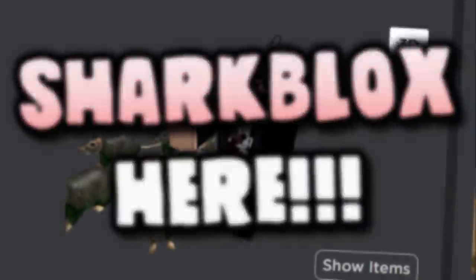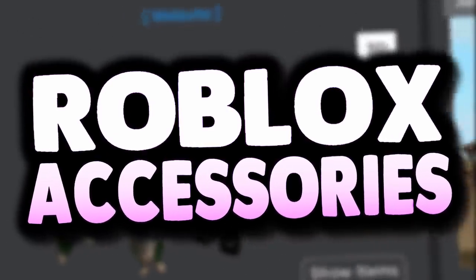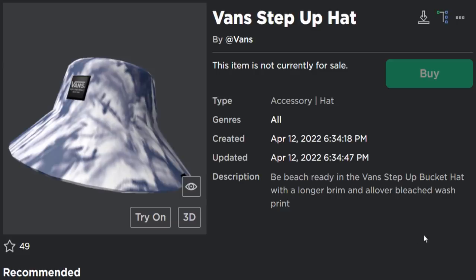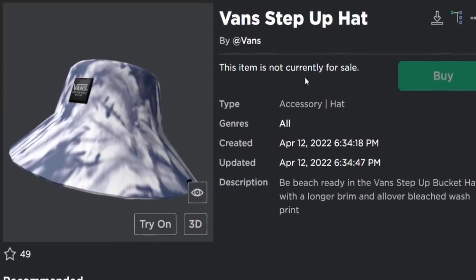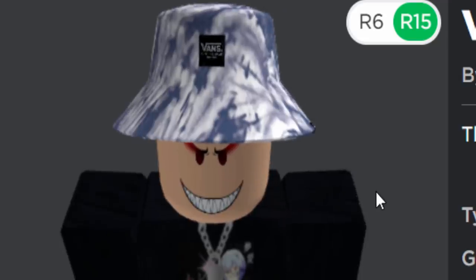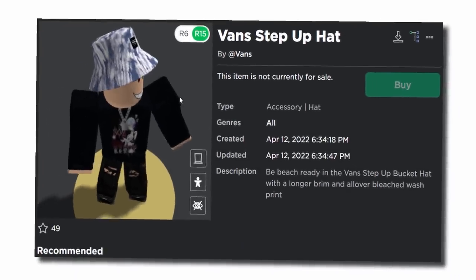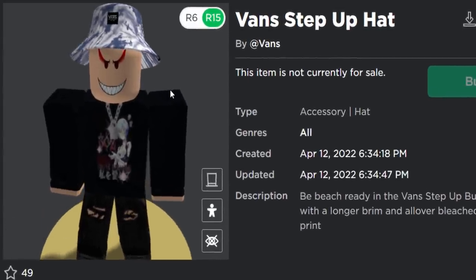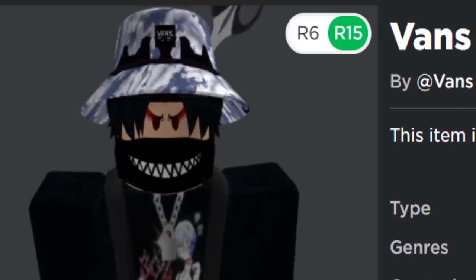How's it going guys, Sharp Looks here, welcome back to my final video on the Roblox Vans event. If you guys need some of the other prizes, go ahead and watch my previous videos. In today's video we're going to be getting the Vans Step Up Hat — it's basically a Vans bucket hat. This accessory is pretty sick, but getting this one is very time consuming — it took me well over an hour, which was kind of annoying.